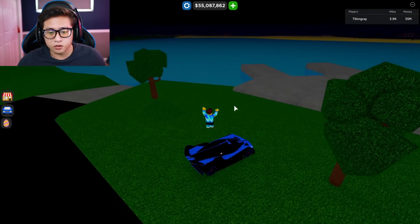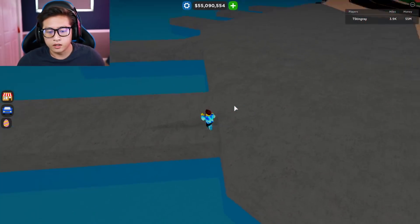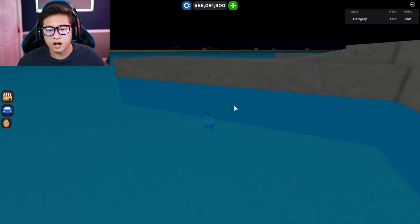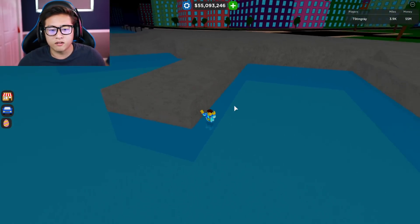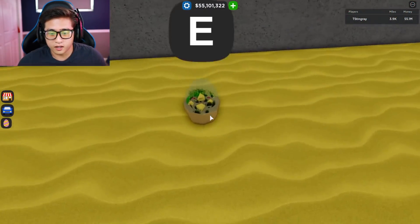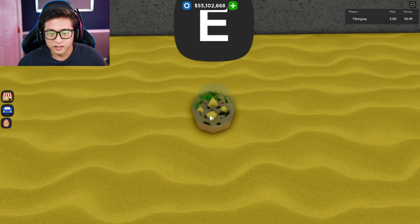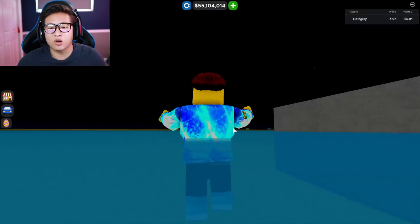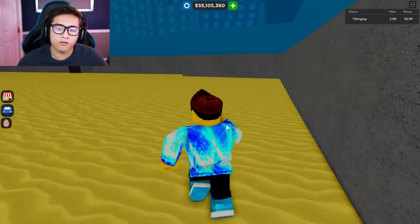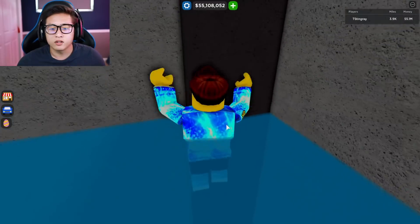I believe the first location is where the ice race used to be, at the pier. There's an egg somewhere around here. It should be around here somewhere — I'm drowning to find this egg right now. And here it is, guys — it's right over here. Look at that. It looks like the beach. Let's go pick it up. That's one egg down, 69 more to go. I'm not sure if we're going to find all 70 eggs because it only takes 50 for the Lamborghini.